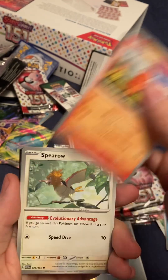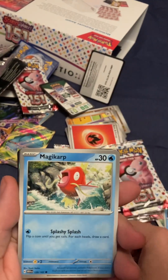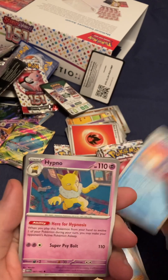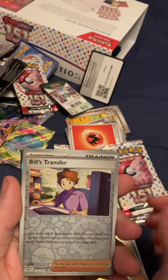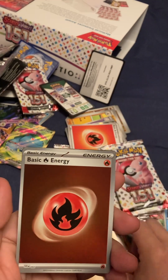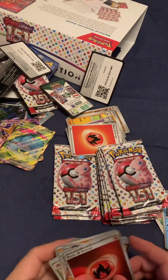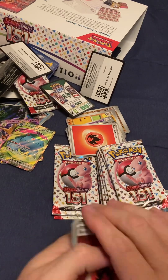Charmander. Spearow, nice. Rhyhorn. Magikarp. Hitmonlee again. Wartortle. Hypno. Vileplume. Bill's Transfer. Trainer Transfer and Skulls. Energy card. Shaboosh.